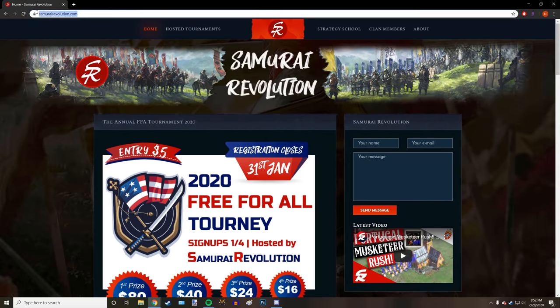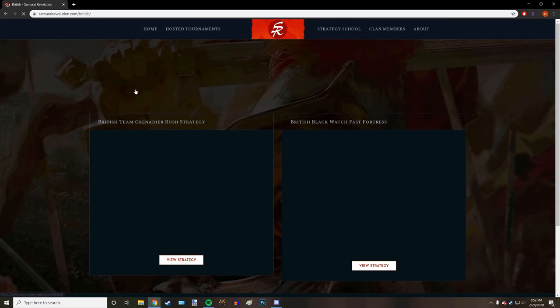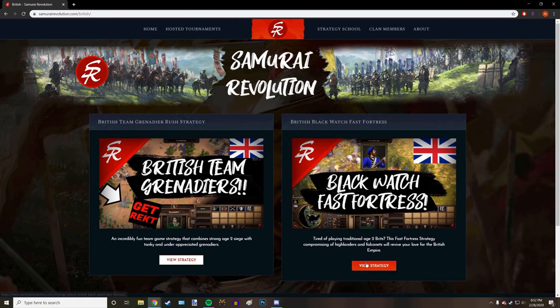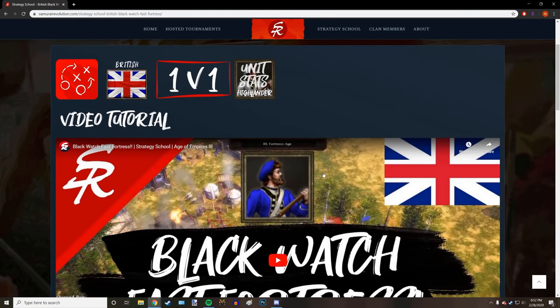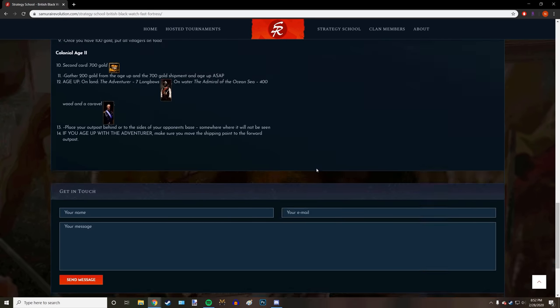Head to SamuraiRevolution.com and click on the Strategy School to find more builds like this one. This is a work in progress, but you can click on your favorite civilization, the strategy you would like to learn, and there you'll see the video, deck that is used, and build order so that you can become the Strategy Master.